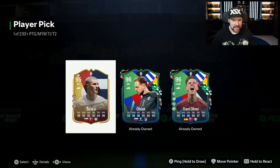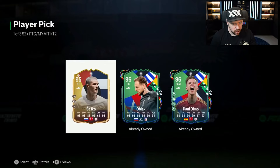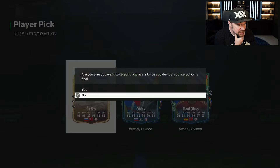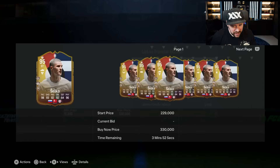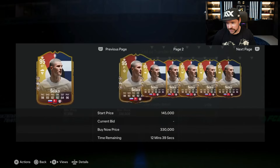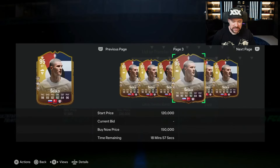Oh my days, he's got 96 Olmo already owned, he's got 96 Oblak already owned. Benjamin Sesco is there — is that card good? I feel like it's good, but it's 100K. For a card that good? He's got Aerial Plus for next shot, he's 4-star, 4-star — that's the problem.